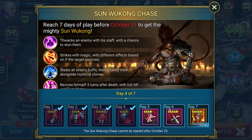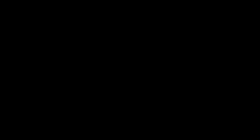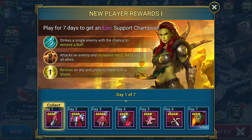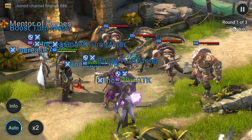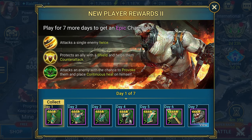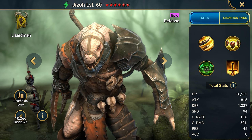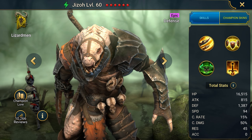The promotion featuring the legendary Soon-Wu Kong has unfortunately ended. But instead, the developers are giving away a pretty good champion — Shaman, who can resurrect and give a critical strike buff to allies. A useful champion that has proven her value in the game. And after you get the first champion, you can get another one after 7 days of active login — in a week you will receive Jizzo with a set of equipment. The champion is useful in the early stages of the game and will help you in your development.